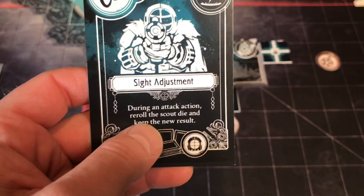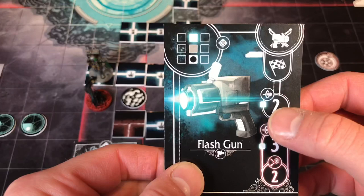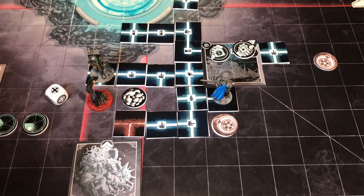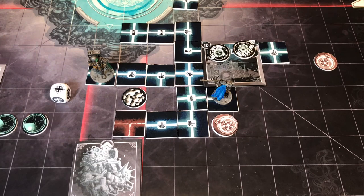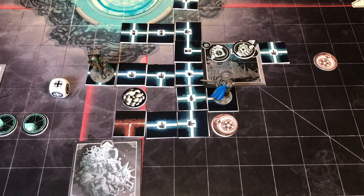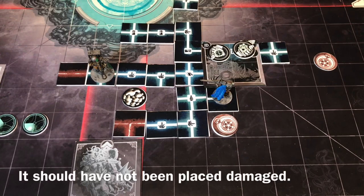Since the lurker is revealed, the Pioneer can shoot him. It costs one Lux to shoot and do two damage. The lurker only has one health, so any hit will do. We roll and get a critical hit — as a free action, he can build a path in the lantern pattern. So we get one more path for free, we kill the lurker, and he gains an Umbra, up to five now. He builds a free light path. That's the end of his action — he revealed, shot, and constructed.